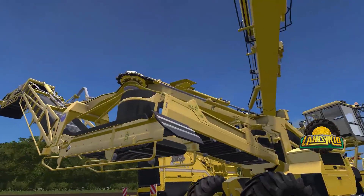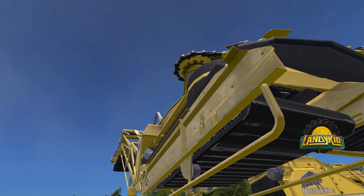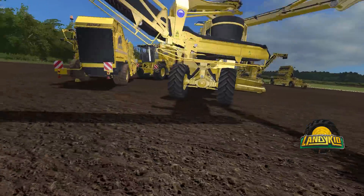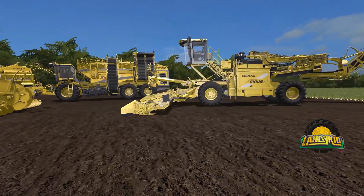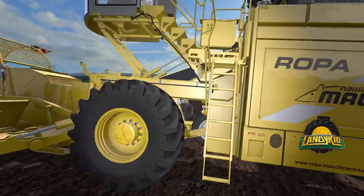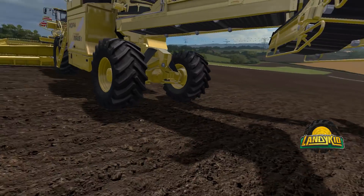You can see on the conveyor belt there how they are different. But that's basically the major change. Other than that it's the same machine. Very nicely modelled, as per usual. All the nice little details - you can see the drive shafts there that obviously do spin, and the big old axles.